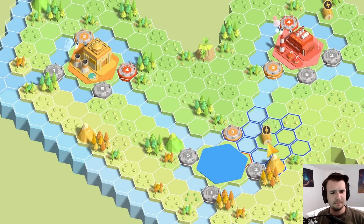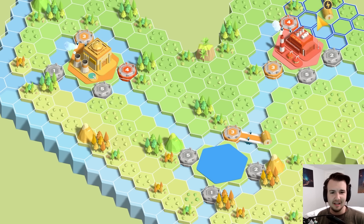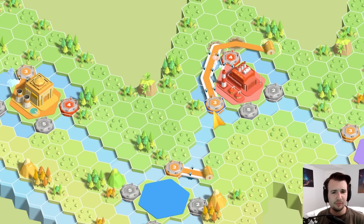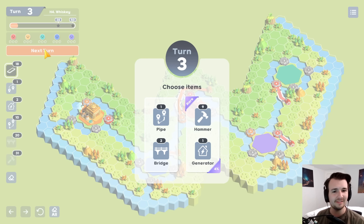This is a map that just kind of has everything. It's got bridges, it's got pipes, it's got hexagons. And that's going to take some getting used to for sure. But right now it seems like I can get three to yellow and take another turn.